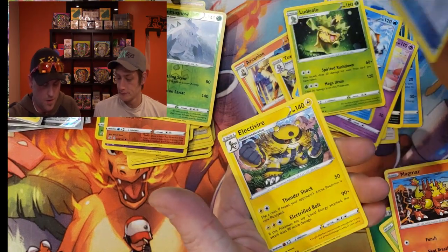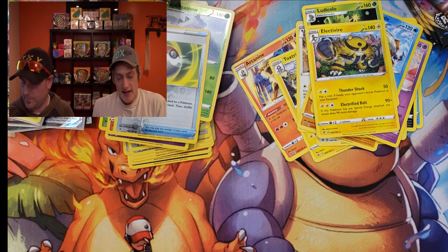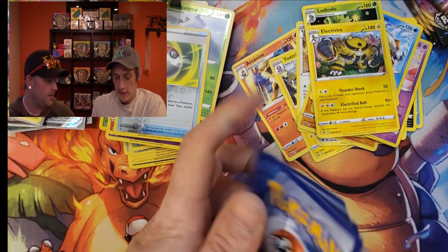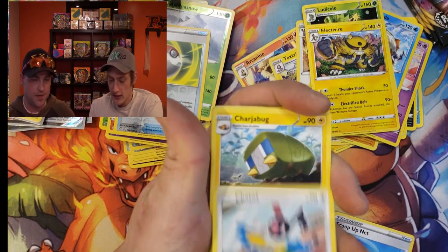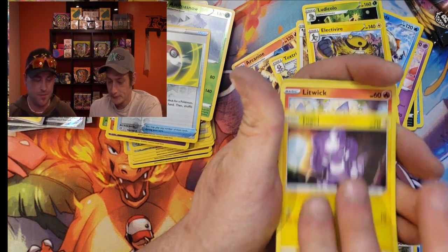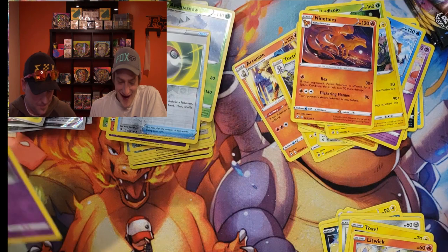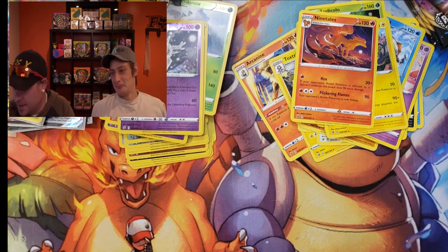Magmar, Pokéball, and a Toxtricity holo — that is a beauty card! That's fantastic, I was hoping to pull that one. He's one of my favorites out of the new set — I used him the whole way through Sword and Shield. Toxtricity is actually at the top of my list. And Ninetales — hey, I got a dog! It took me like hundreds of packs in Sword and Shield to pull a non-holo Ninetales.